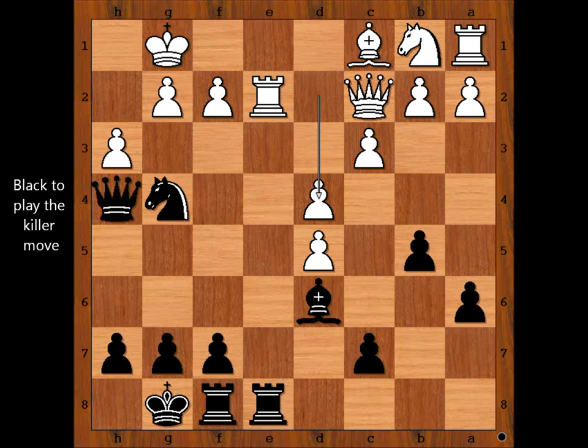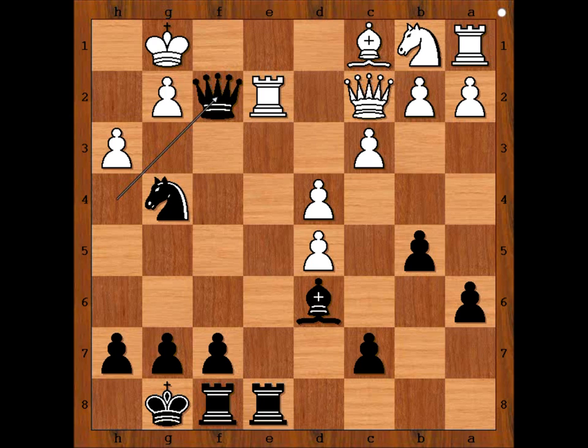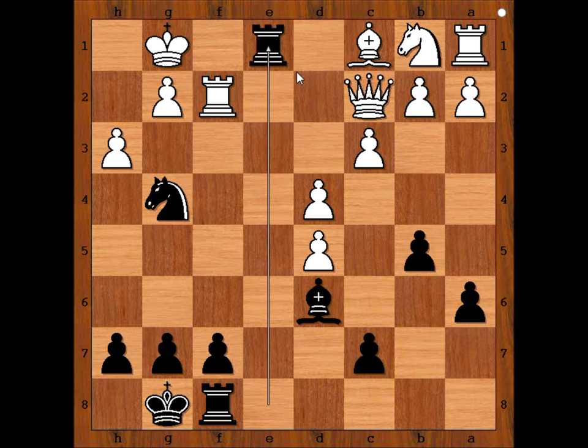It is black to move. What would you do in this position if you had the black pieces? Please pause the video and try to find the winning move. Ready? What did you find? This is what black played. What is going on? Is this some kind of mistake? No — this is a well calculated move. What else but to take the queen?